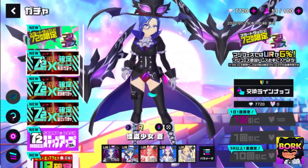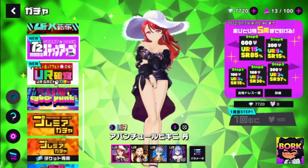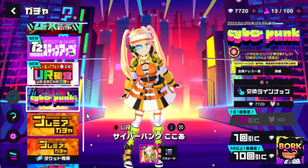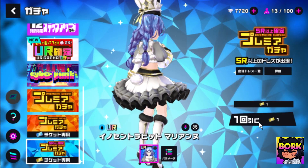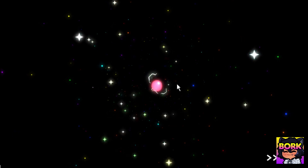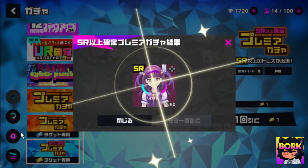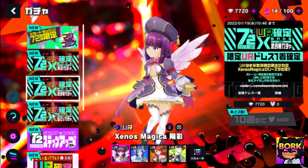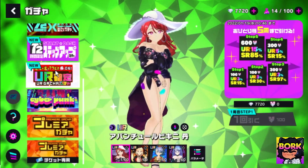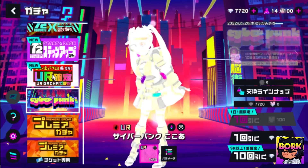After claiming everything, these are the summon buttons. I've never summoned in this game so I have no idea what to expect. The best summon spot seems to be the premium banner, but I can't summon on particular ones — I think they require premium currency. I have 7,000 currencies but can't summon on most banners. I can summon on the premier gacha and the regular one, but above that they want premium currency.